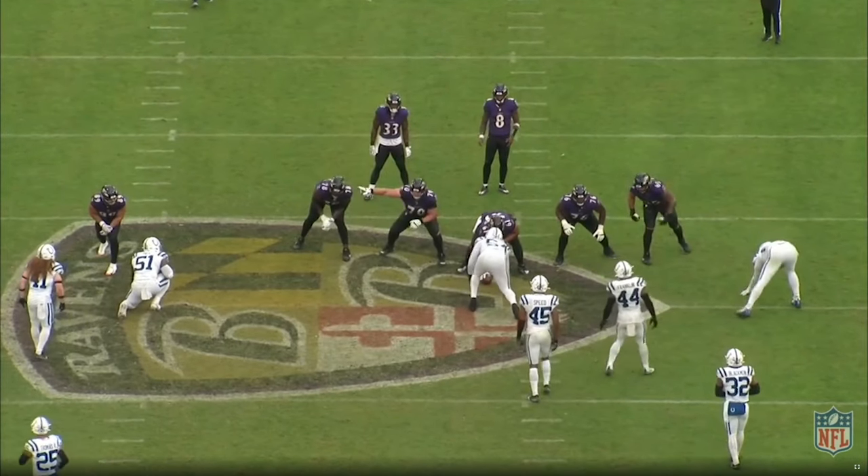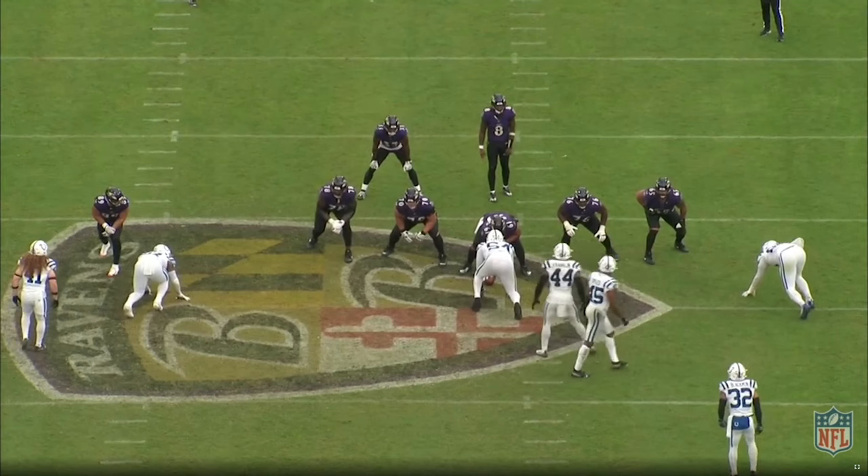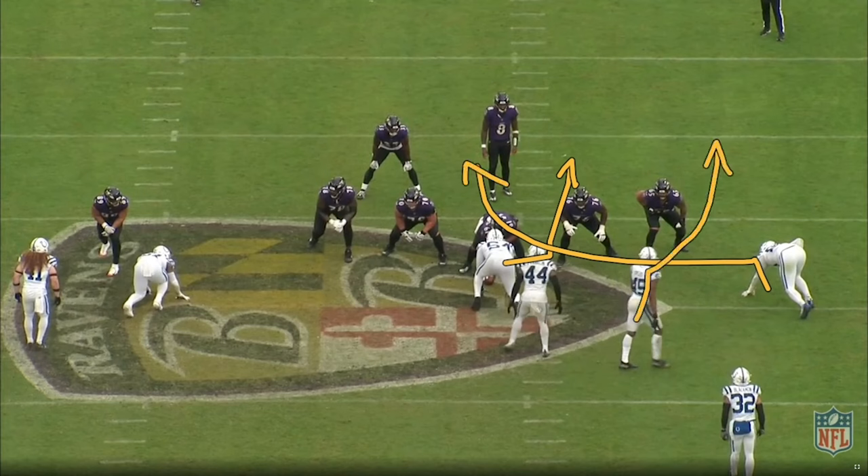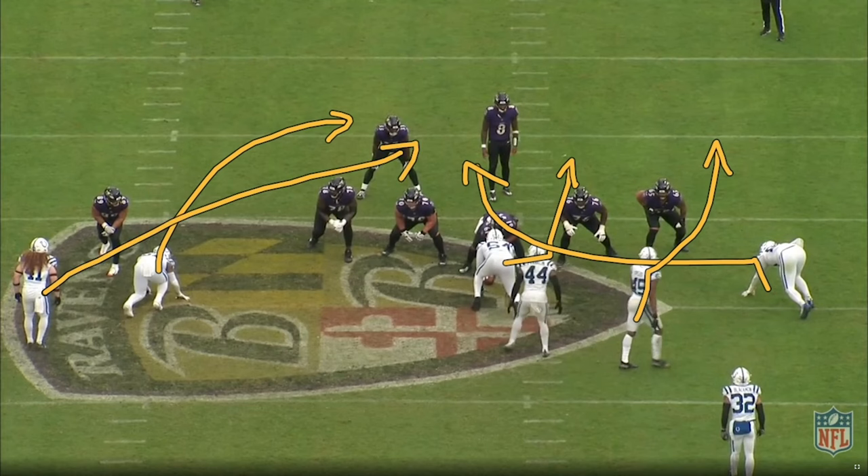Here is the two-minute pressure from the Colts out of a 3-3 look — really creative pressure. The nose slants to the right A gap, DeForest Buckner loops around, EJ Speed loops around the edge and plays contain, and Quidi Pei runs the hump off the edge — he eventually ends up getting the sack, spoiler alert. Stewart runs the B gap outside-in, and Zaire Franklin has the running back.